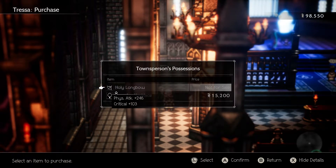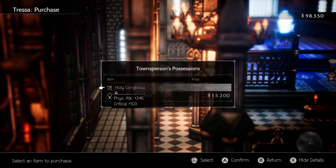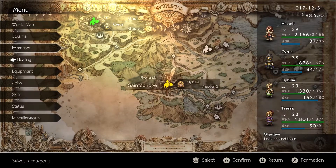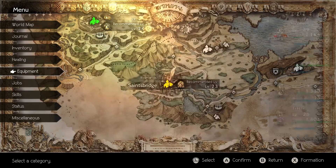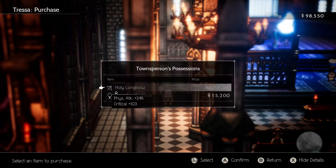Oh yes — we are now done being voice acted again. Look at this: 246 physical attack, that's significantly stronger than any bow I currently have. My current bow is 69 physical and 66 elemental attack. This new one has no elemental attack, but critical and physical attack are very very good. And I can't buy it — I can only steal it.